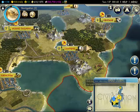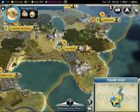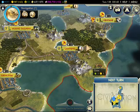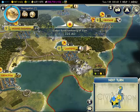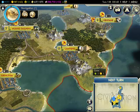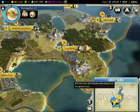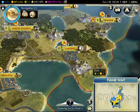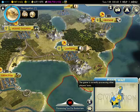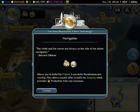Porcelain tower, why not? Okay, porcelain tower, why not? Yay, navigation. The waves are always on the side of the ablest map.